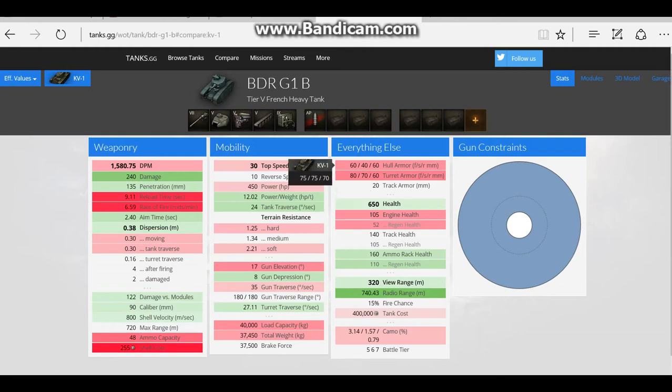Looking really at the armour: 60mm instead of 75, and on the turret it's 80mm at its strongest point compared to 110mm on the KV. So everywhere on the KV is better armoured. The terrain resistance is also better on the KV — on hard ground and soft terrain. So even though it hasn't got the power-to-weight ratio, the KV's got better top speed, it's better around the battlefield, and the BDR just doesn't quite have it.